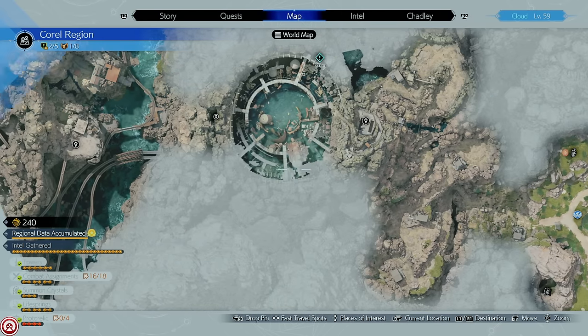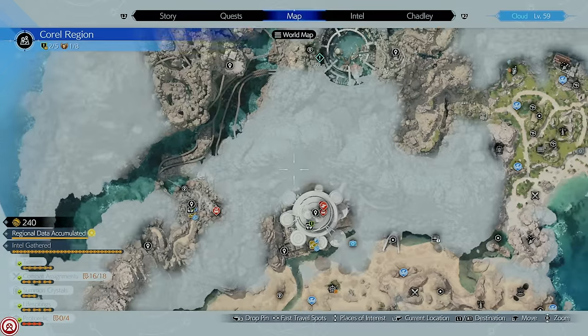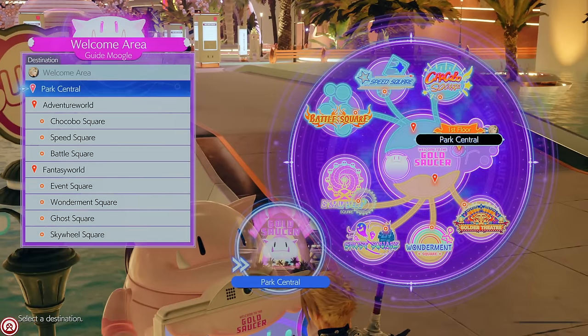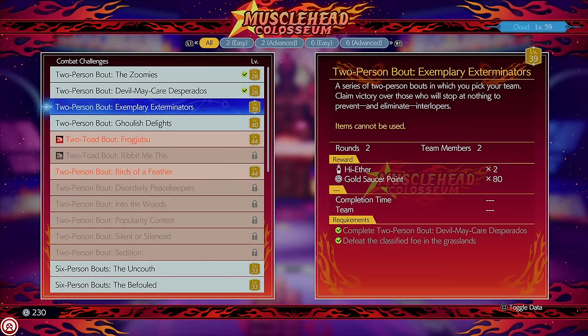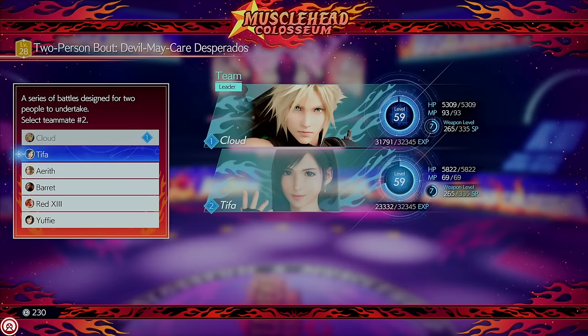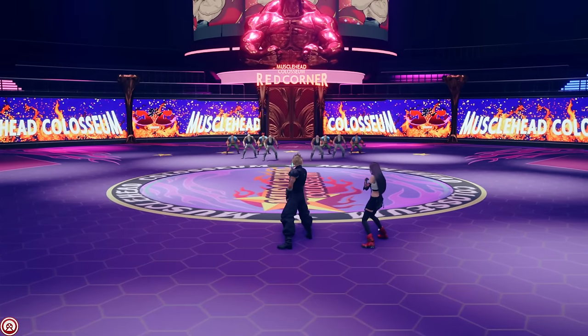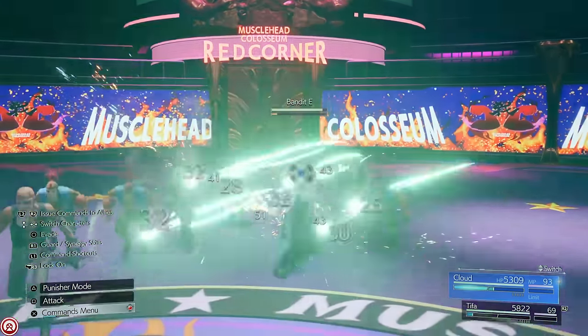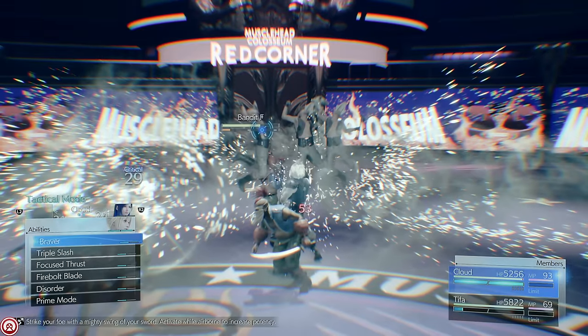Once you have all the materia you want to level up, select Chapter 13 and immediately head over to the Gold Saucer. Travel over to the Battle Square on Floor 2, find the Musclehead Coliseum, and select the two-person bout called Devil May Cares Desperados. If you can't access this yet, you need to complete the one beforehand called Zoomies. Don't worry — Zoomies is extremely easy, especially because you're this far in the game already.